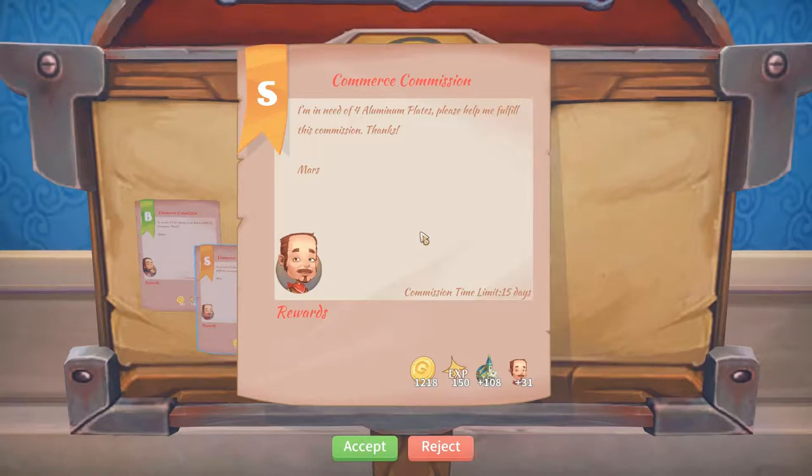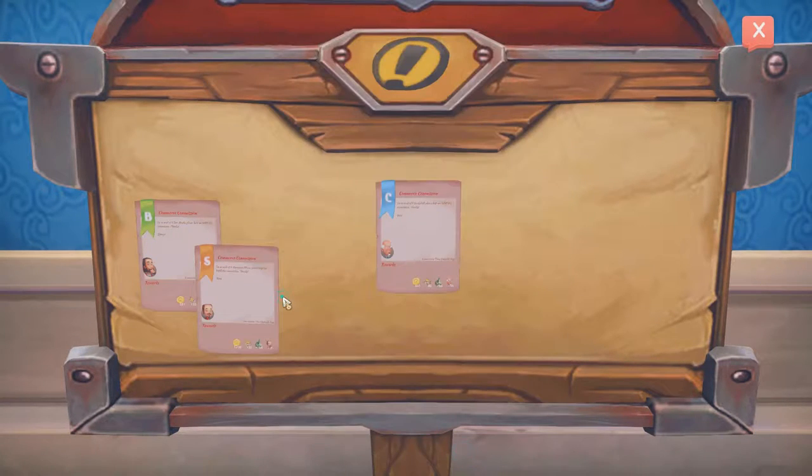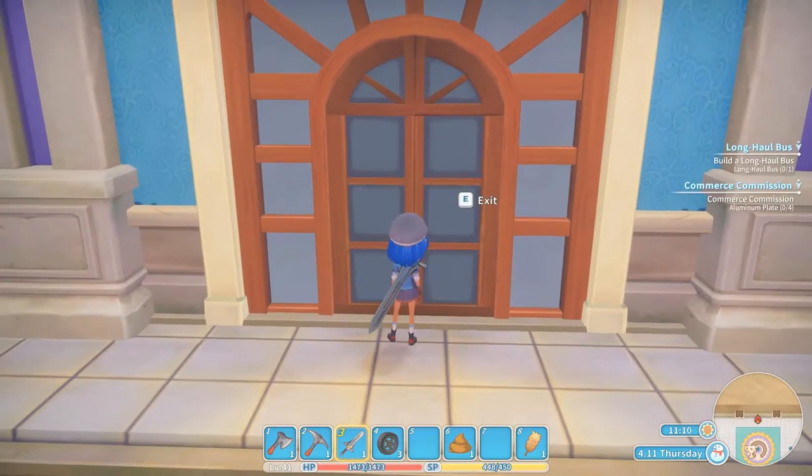So what have we got here? I'm in need of four aluminium plates — that's Mars, 1218 gols, that's pretty good. Five bat masks for 587 for Jango — no. Four bookshelves for Isaac — no. I think we'll go help Mars with four aluminium plates. Cool, let's go see if we can make another bus as well.